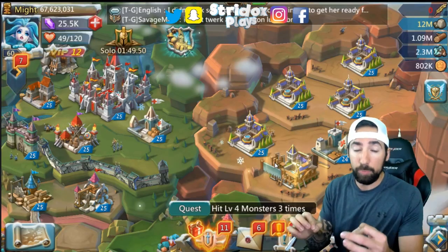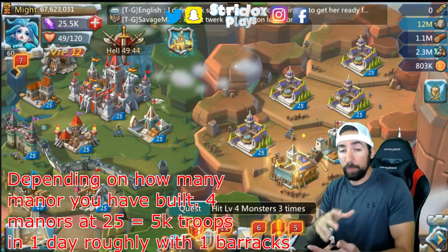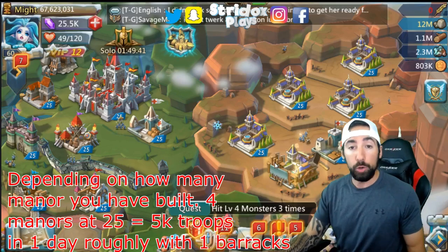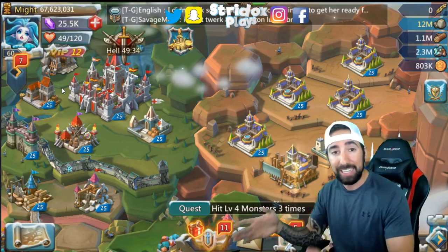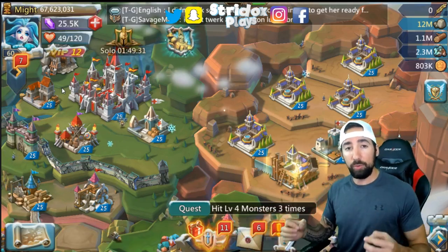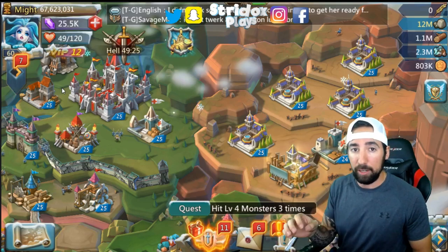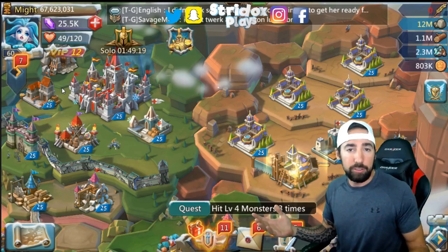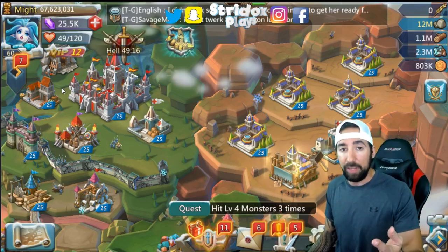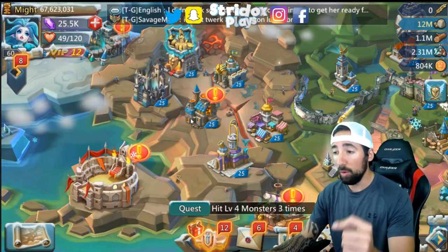Now again this varies, but this is what I've been using for a long time: only build one barracks. Some people have two, some people have three, but look at it this way - you have one barracks, you make 5,000 troops in one day, 10,000 troops in two days, 15,000 troops in three days. Wouldn't you rather have troops every day being made instead of every three days? Yes, technically it's the same amount of troops, but I'd rather have 5,000 troops every day instead of making 15,000 troops every three days.